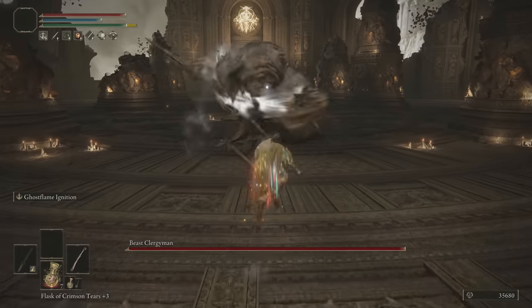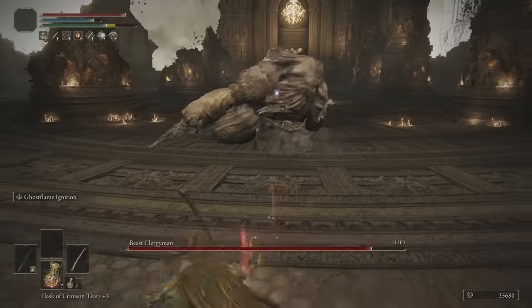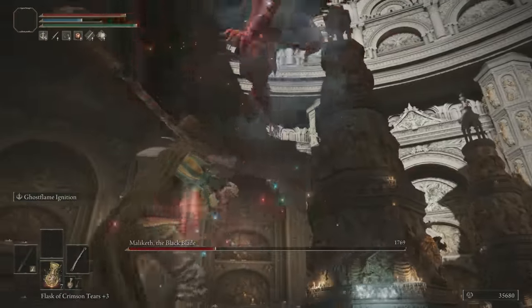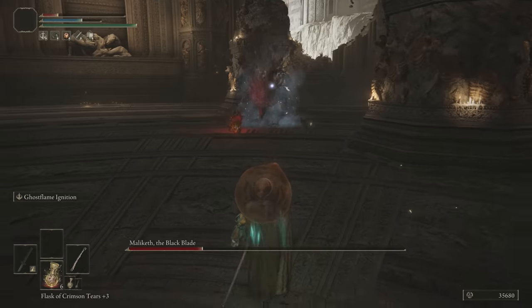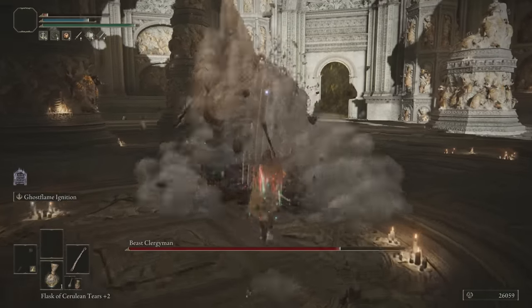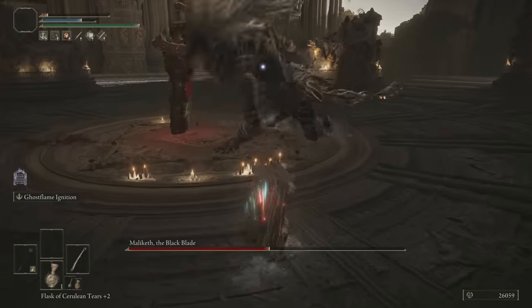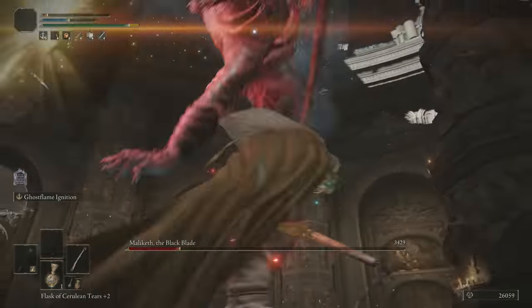Moving on, we have Maliketh, which I realized too late that there's perhaps a better strategy for this fight. What I did was do the initial input but no follow-up. What happened next was a bit strange — I have no idea what happened there. If anyone can explain that, it would be appreciated. My second playthrough was much smoother. For the second phase, walk forward just a little bit, leave a trail, and just wait for another opportunity. Two Ashes of War will easily overcome his second health bar.